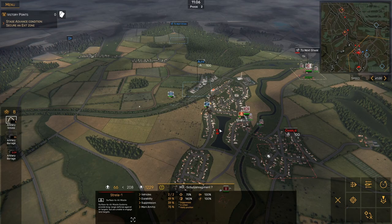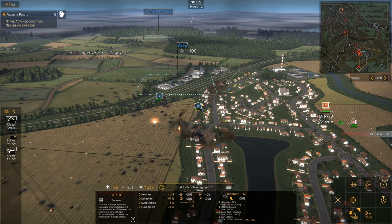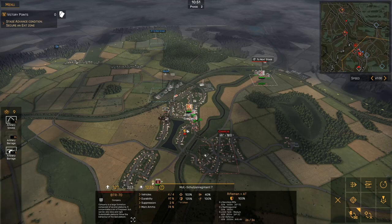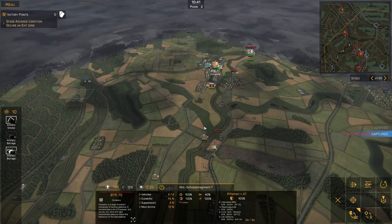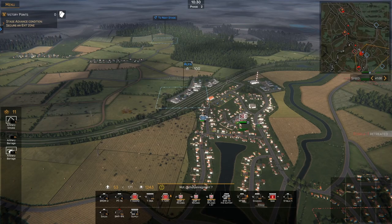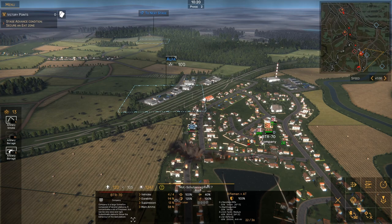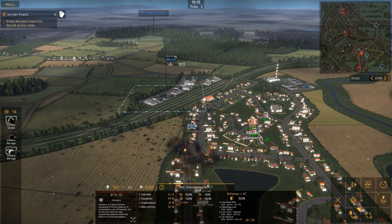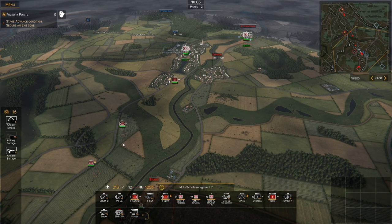I'm going to pull my Strelas back because they're taking hits. It's just a Lukes company, and I think our BTR company should be able to take those out. We've got mortars suppressing them. I'd like to take Alpha — I think that would be really beneficial for us, I'd love the extra 100 points. I'm going to call up a company back to Bravo, have them start there and bring them up — I just don't want to leave that completely undefended. They are fully suppressed, looks like they're in bad shape. Let's close the gap and finish them off. They're retreating — let's capture Alpha.